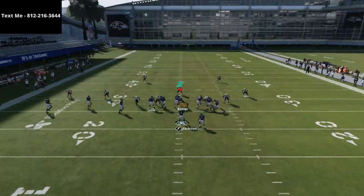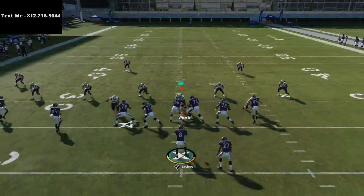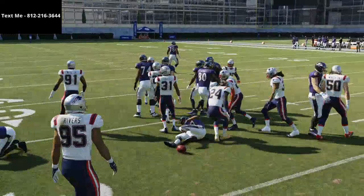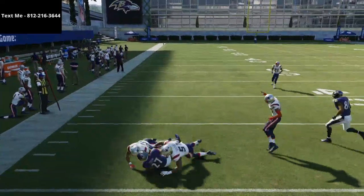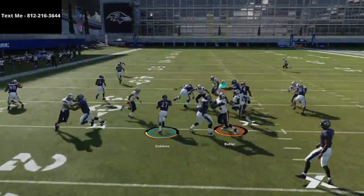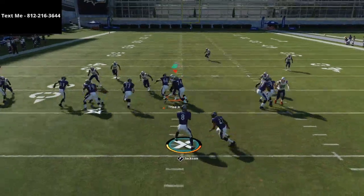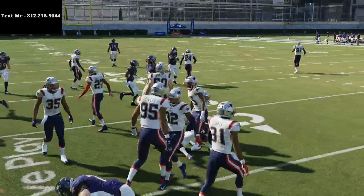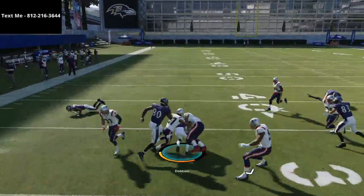Outside Zone this year is really effective if they don't know it's coming. If they're expecting you to run the Buck Sweep and you now run Outside Zone, that's going to help you a lot. The wide receivers hold their blocks really well this year, so you can actually run Outside Zone as a thing. It's not quite stretch from shotgun, but it's close — you're getting about 80% of the stretch run by running Outside Zone in my opinion.